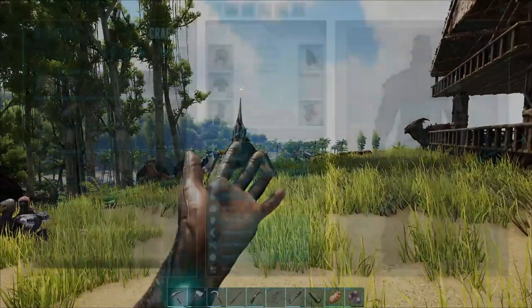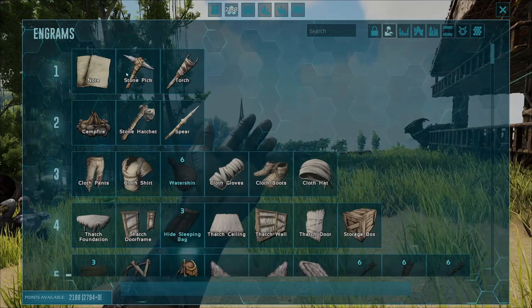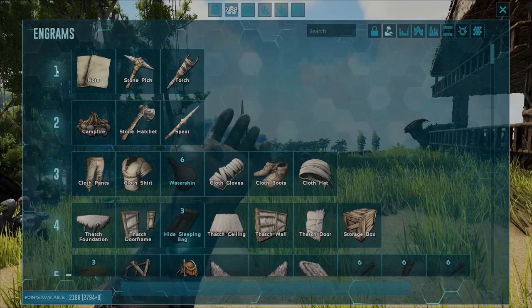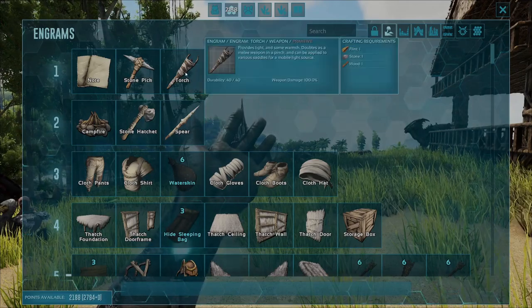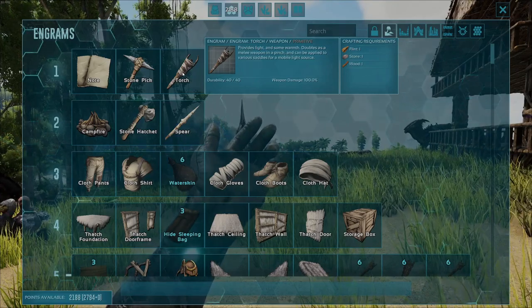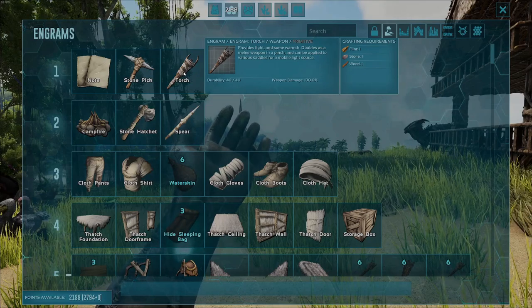So what level is required to craft up a torch? If you go into the engrams you'll notice that the torch is the third and last default item you get when you start out a world on Ark, and it is going to be level one. With the level required being level one, it also means that you will not need any engram points to unlock this, as these three are unlocked by default when you start a new game.